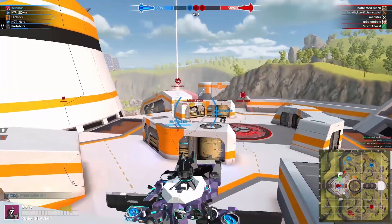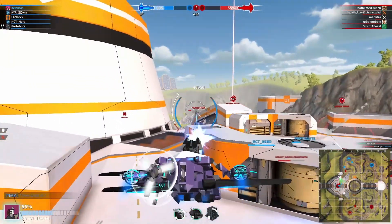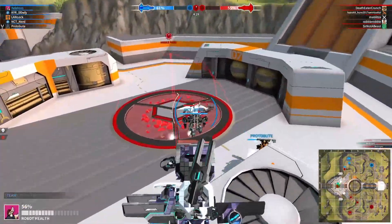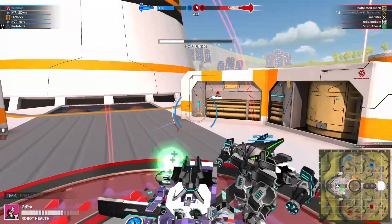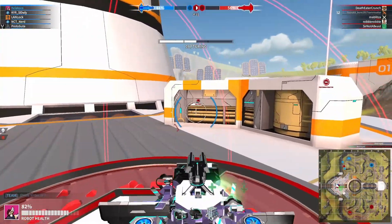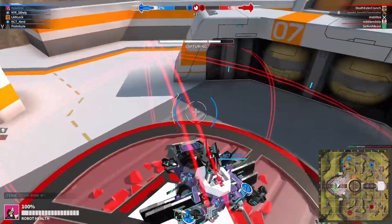Struts got a 12% health buff to the 2 attachment point struts, and a 9% health buff to the 4 attachment point struts. I don't really know why, because struts seem fine already. I don't see the need to increase their health at all. And that's all for the Chassis Parts.